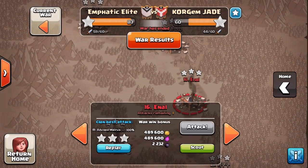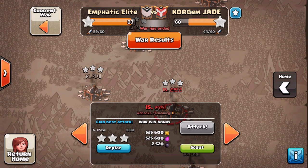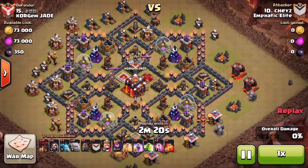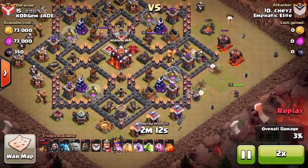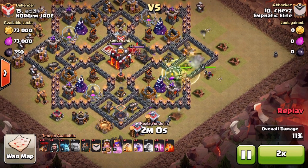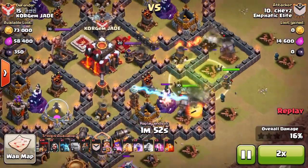Next one we're moving up to is Chase's raid. It's basically a shattered LaLoon — couple of golems in, couple of wizards to funnel, queen down, taking down the outside defences. This is a 9.5 versus 9.5 — no infernos on their side, but the 9.5 on the enemy side has level 20 and 16 heroes.